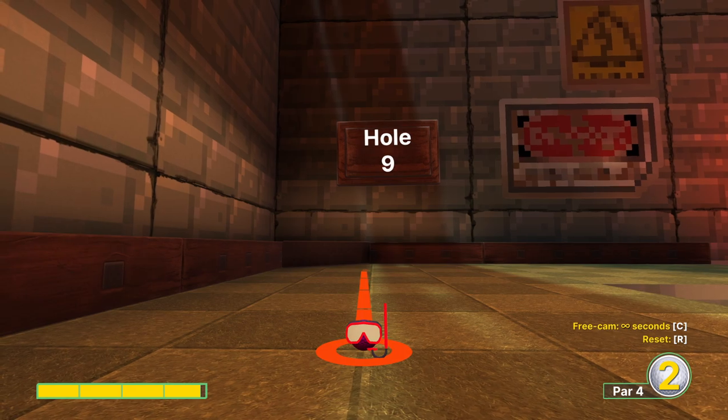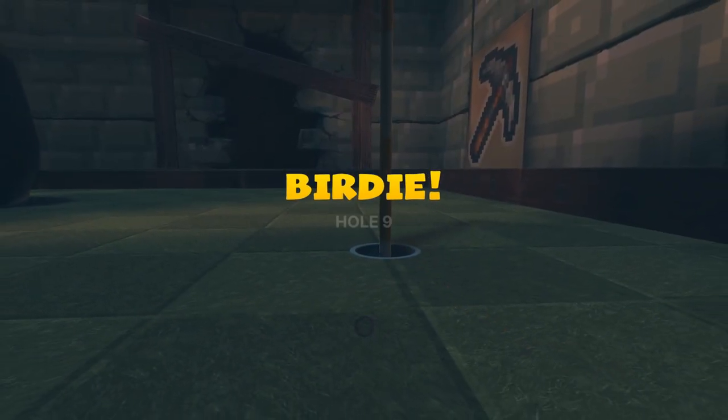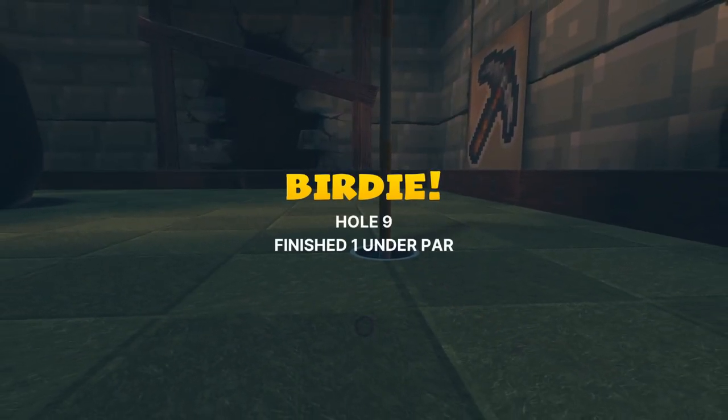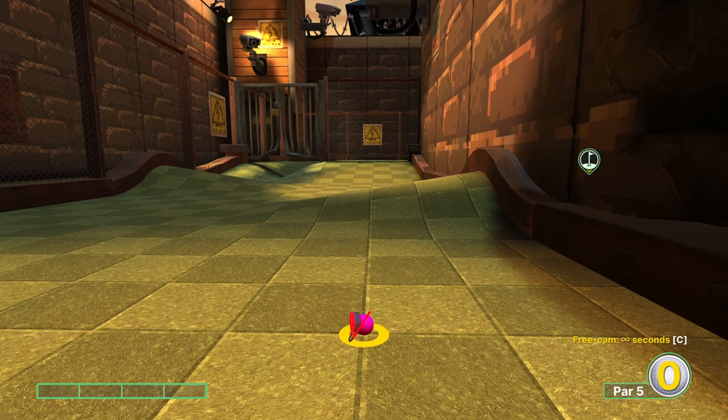Hole number nine is pretty tricky and pretty specific. You need to go when the air is on, and even then we had a lot of speed there. It's pretty tight — I don't recommend beating yourself up too much about it because you'll be right there for an easy two if not.